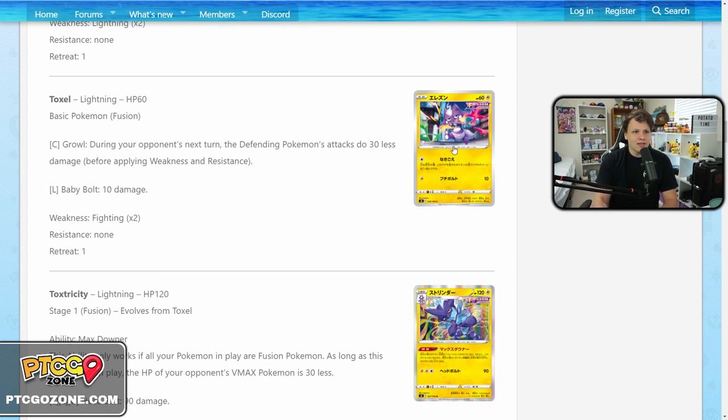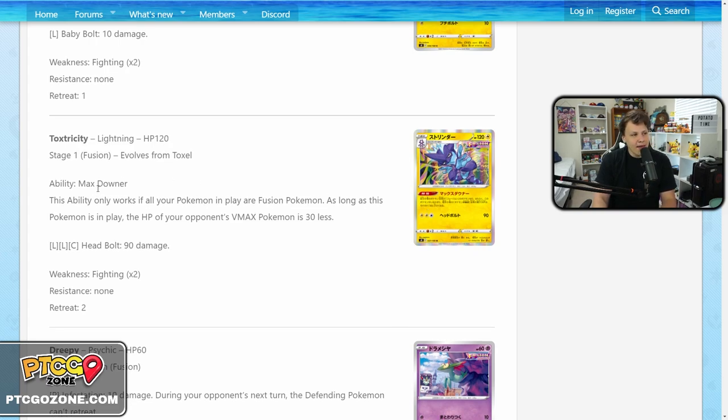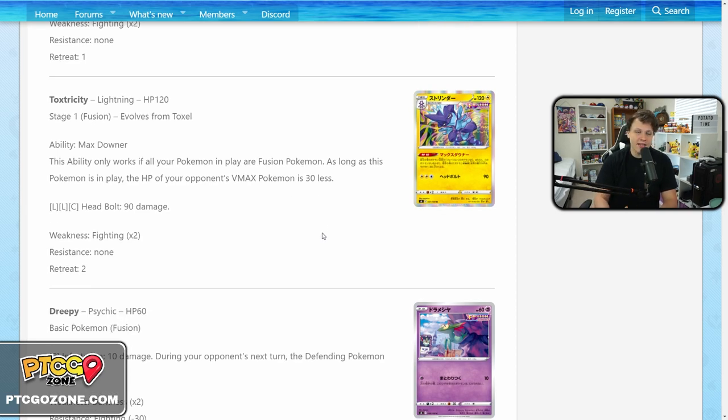Next we have Toxility with the Max Downer ability, which only works if you have only fusion Pokemon in play. As long as Toxility is in play, the HP of your opponent's VMAX Pokemon is 30 less. This basically reduces their HP, making it easier to take KOs. It's meta dependent — if the numbers work out like dropping 320 down to 290 and you can hit 290 in one shot, great. But it might just be better to rely on the damage boost fusion card coming instead. It has lightning lightning colorless for 90 damage.